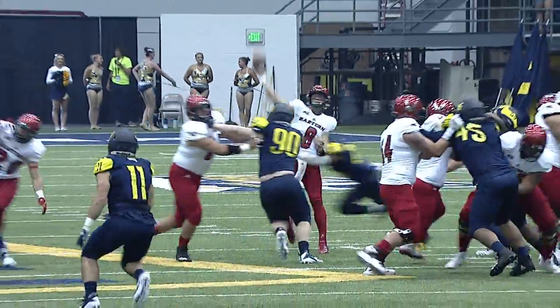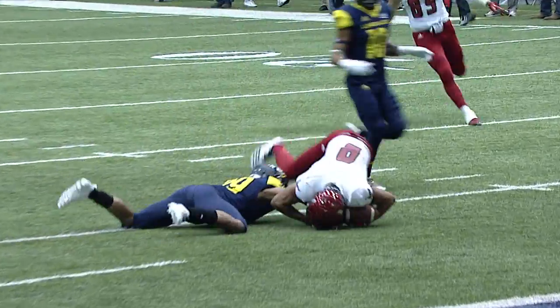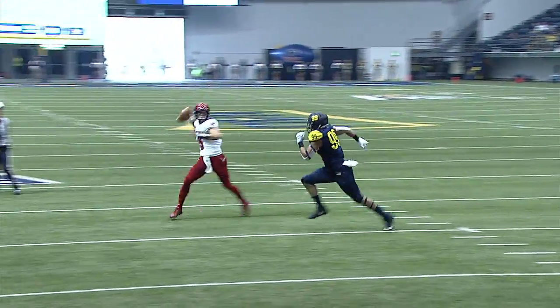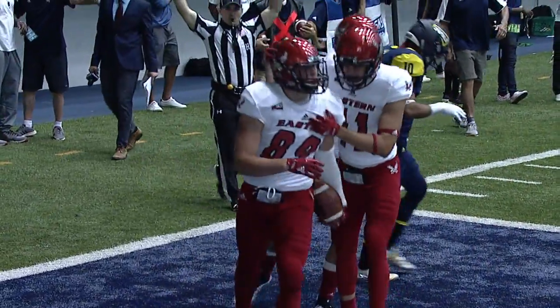Goobrood spins around, play action, going down the middle of the field, looking for Boston. Caught — five-yard line at the Lumberjack four. Goobrood takes the snap, pulls it out of McPherson's hands, rolls to the near side, throws it into the end zone — caught. Drag pattern, touchdown. That was easy.